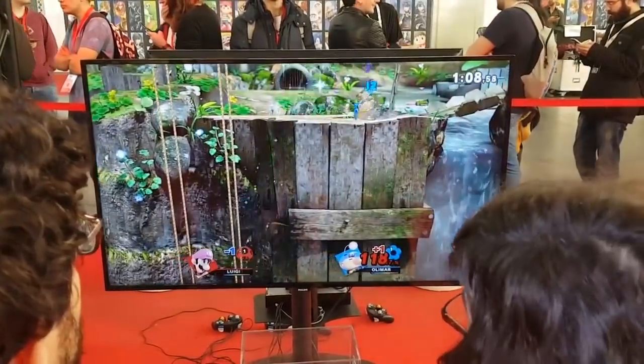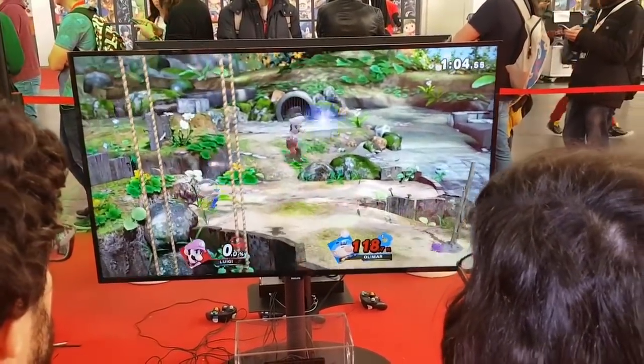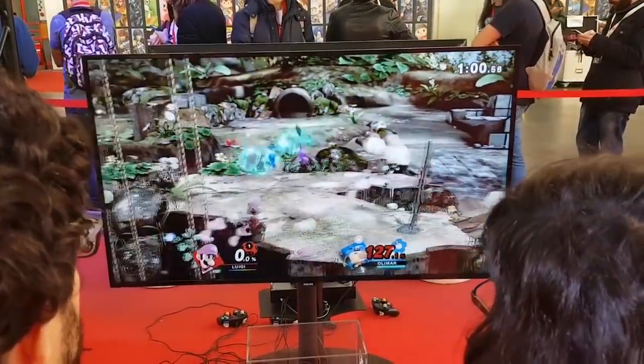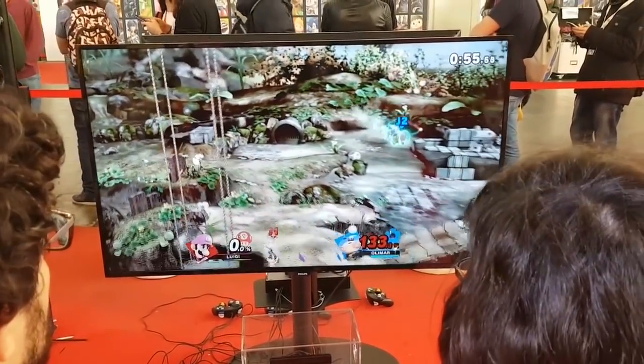Ultimate has increased the speed of pretty much every character in the game. This is great for a character like Olimar, who was slow in every way beforehand. This means Olimar can help keep up with running opponents, tech chase better, and put distance between him and the opponent easier than before.